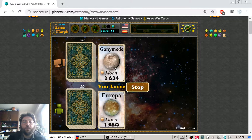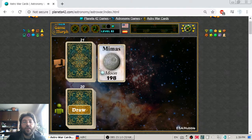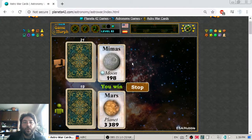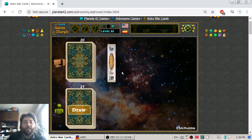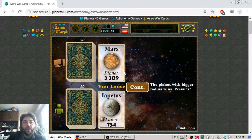The computer played Ganymede and took my Europa. Next: Mimas against Mars. Mars has a radius of 3,389 kilometers, so I'm taking over this small moon of Uranus. Then the computer played Mars again and took my Iapetus.